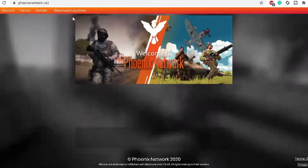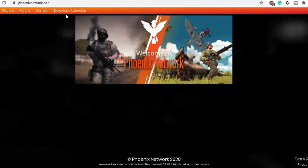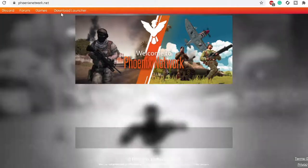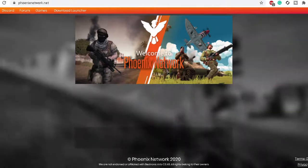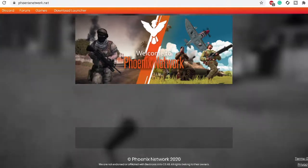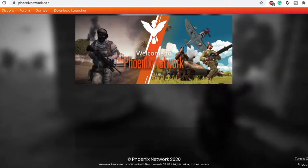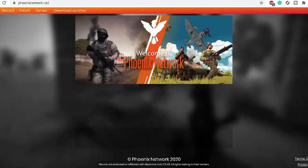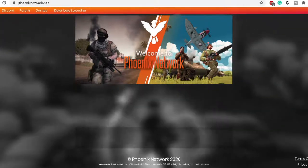Once you have done that you need to download the launcher by going to the website and clicking on the download launcher button right here. In the process of installing the launcher it is going to require you to reboot your computer, so make sure to download it and save the icon on your desktop.